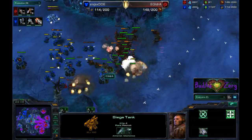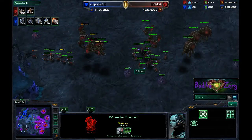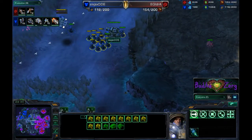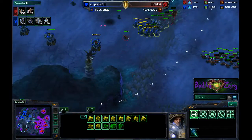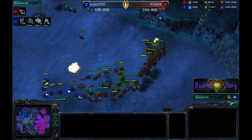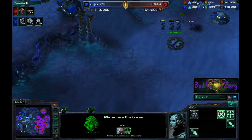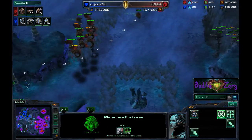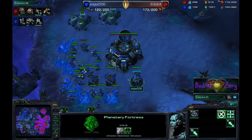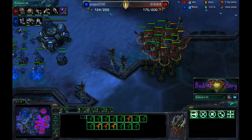IDra sends in a lot of zerglings and banelings, killing everything. The tanks are late to siege, not doing as much damage. Marines are stimmed and shooting the lings and banelings, eventually thwarting IDra once more — but it was a good engagement. IDra now has a supply advantage of almost 40. He pushes forward with banelings, picks off a tank, and pushes into the main base. He decides that's enough damage, since picking off the Terran army is critical — IDra can replenish in seconds while DDE must produce unit by unit.